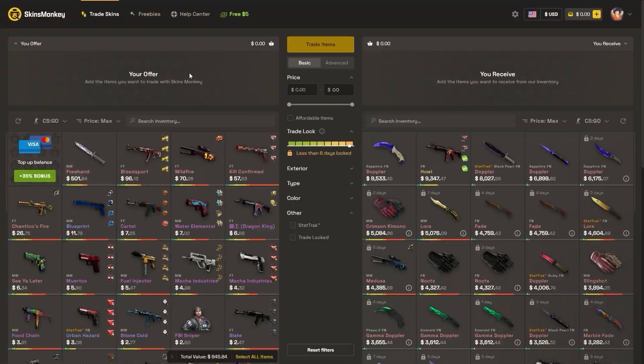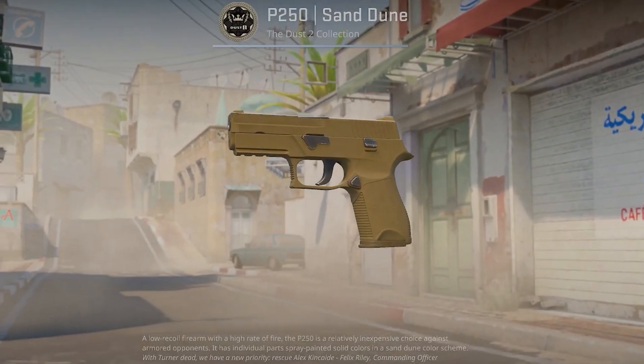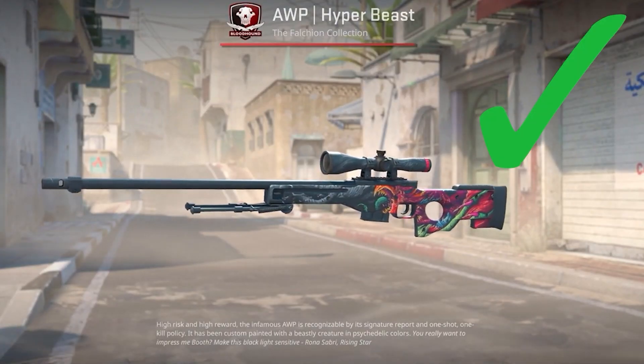This video was sponsored by Skins Monkey. Skins Monkey is a CS:GO trading platform where you can trade your old rusty CS:GO skins for some new shiny ones in just a few seconds.